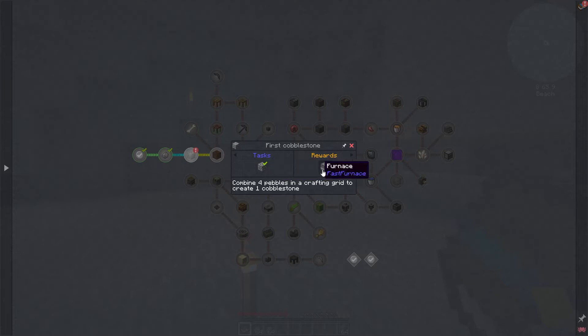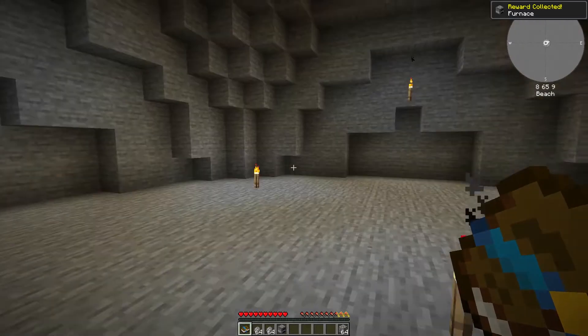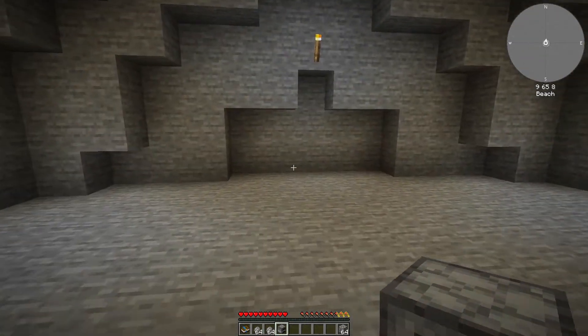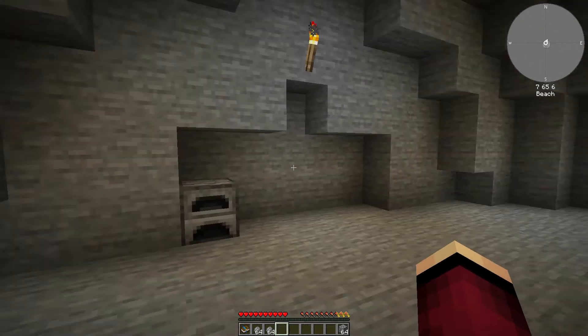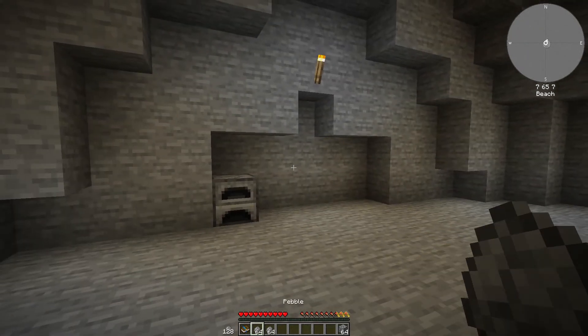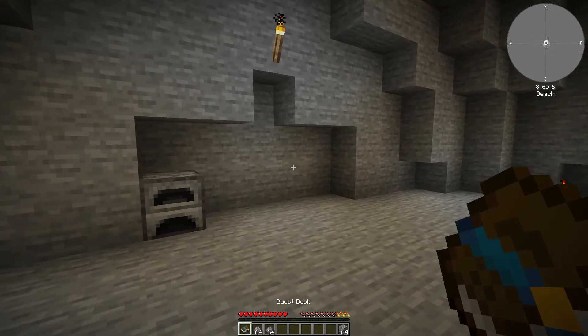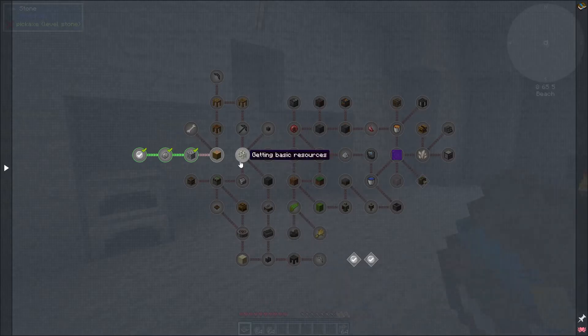Then I made the cobblestone, and we very generously get given a furnace. We'll put that down in this little section — this can be our sort of crafting bench and smelting area.